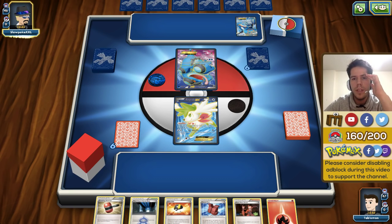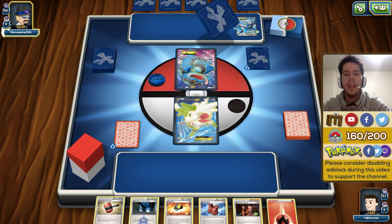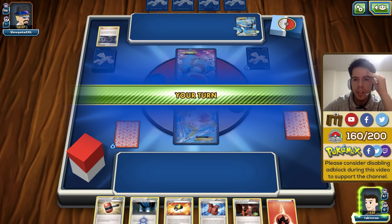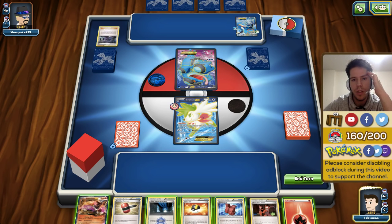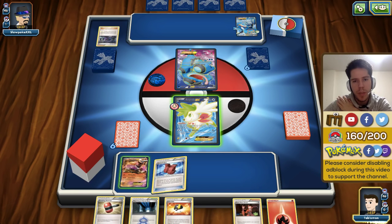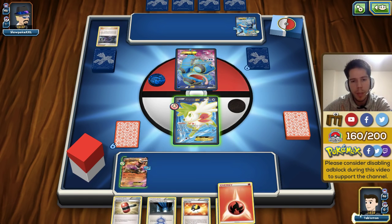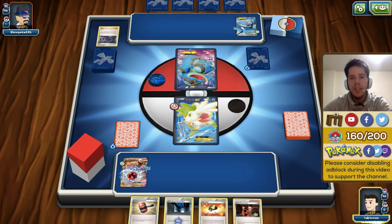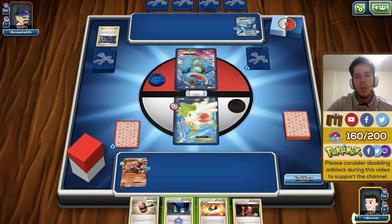It's Seismitoad and Primal Kyogre, and he goes for Hex Maniac — that means I can't even use Shaymin here. Fortunately though, I do get Houndoom. I want to play as many item cards as I can right now, so I'll play my Assault Vest and the energy. Since these Pokémon have very high retreat costs and I'm not worried about Rough Seas since I do no damage, I'll just grab my Shaymin for next turn.